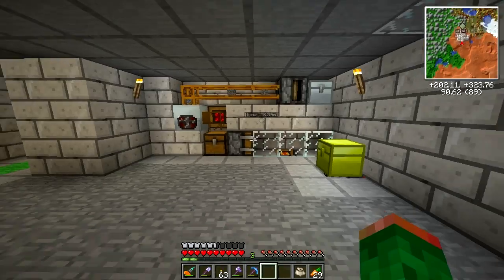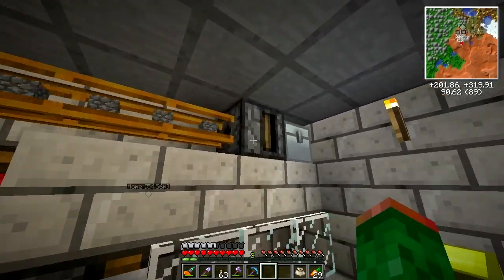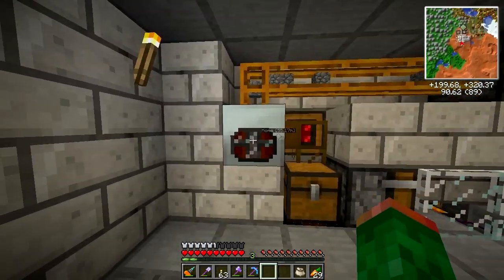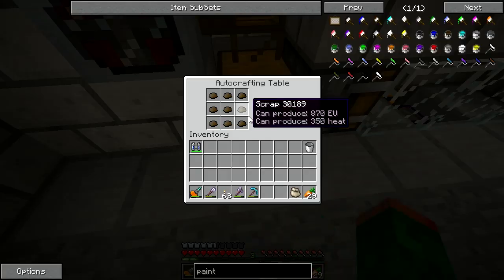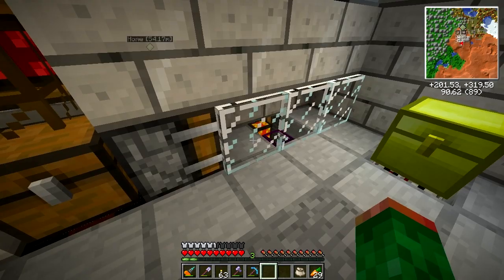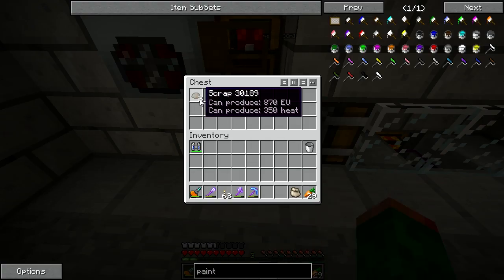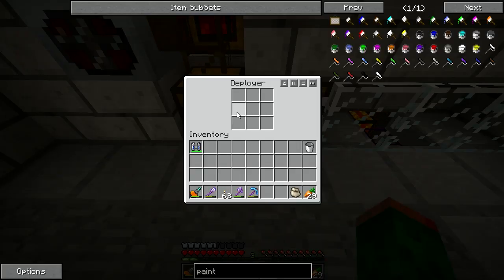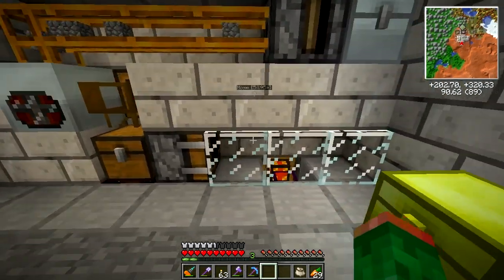I don't think I'll do a full tutorial for this because it's fairly self-explanatory — you basically just hook everything up. A transposer gets items out of the chest on a timer, into the recycler, into a chest. It has to be a chest, not a barrel — with a barrel you'll hit the bug where auto-crafting tables just eat the items and not use them. It's never going to hold more than nine scrap boxes, so there's no big deal.